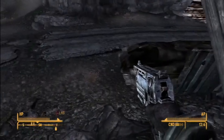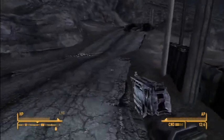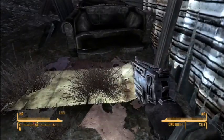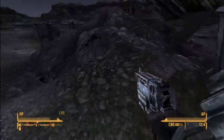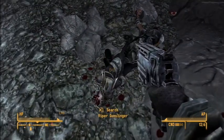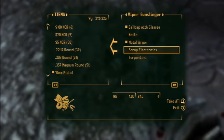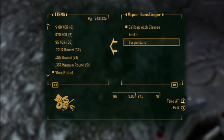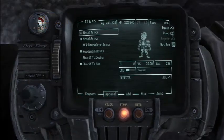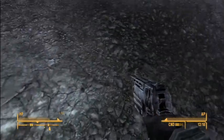Where did that other chick go? I blew her up. We'll continue investigating these shacks. Oh, there's two bodies here. Got it - I can use that metal armor to fix what I have, so let's go in and fix. Perfect, it's better than nothing right?